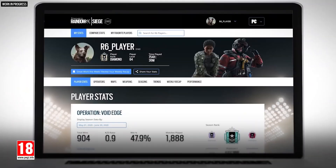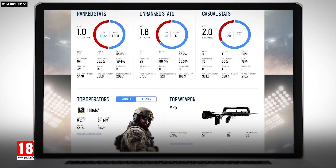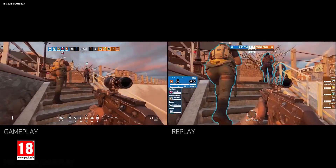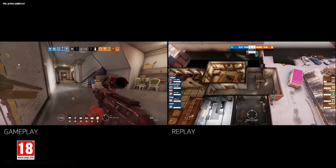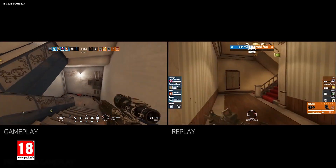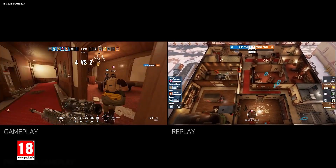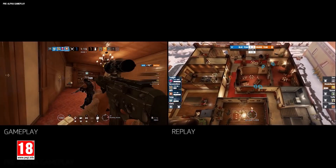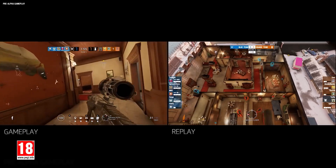The Rainbow Six Siege team has been working on ways to help you work on your tricks. In addition to the new My Siege stats tool on rainbow6.com — which gives you a deeper look at your in-game performance — the highly anticipated match replay feature is coming to the Operation Shadow Legacy test servers for its alpha phase. Load up any of your past 10 matches and watch them through from the spectator camera view or from the perspective of any player in the match, whether you're analyzing enemy tactics, recording personal highlights, or answering the evergreen question of how did they get me.